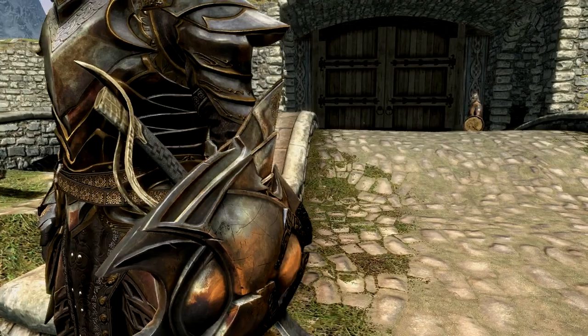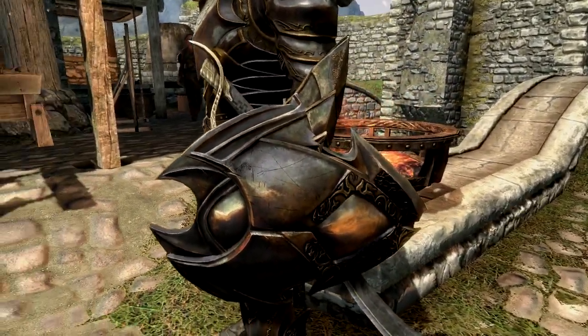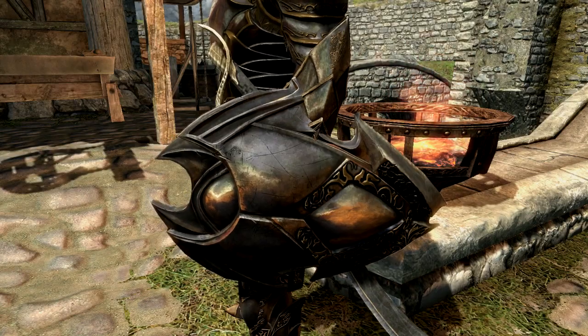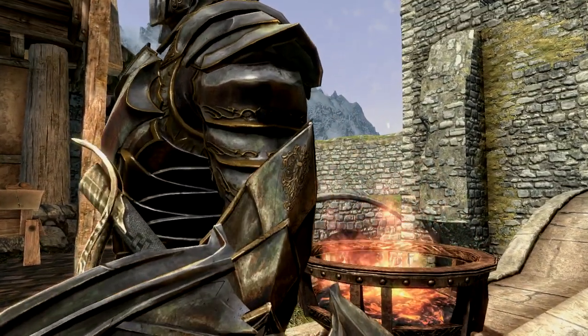I believe the sword is from Immersive Armours and Weapons. It looks pretty cool — it looks well with the suit. I'll whack it out in a minute. So this is the armor set, this is the shield from the side. We're gonna have a good look at the back view in a minute. It looks just as freaking awesome. I mean, look at the detailing on the side of that. Oh my god.